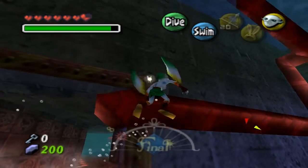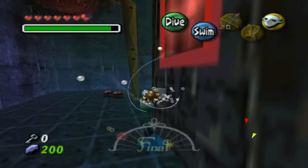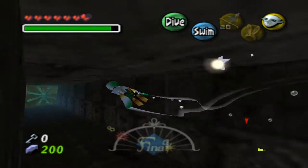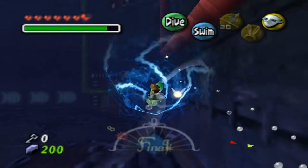Let's get out of this area. Can't leave that way - oh okay, here we go. Now since we have the ice arrows we can use them to our advantage.